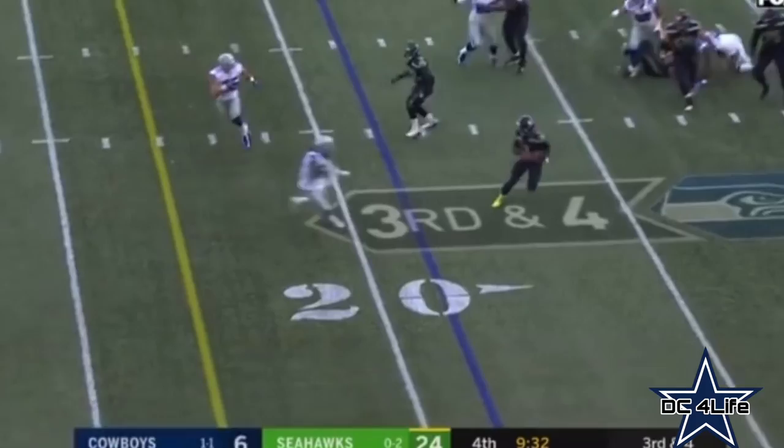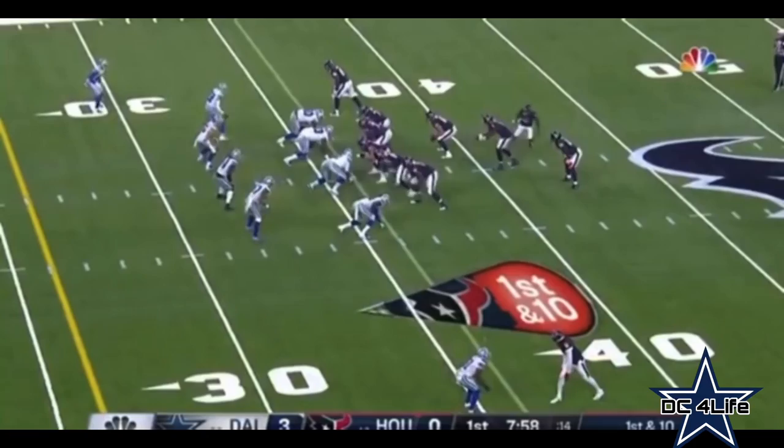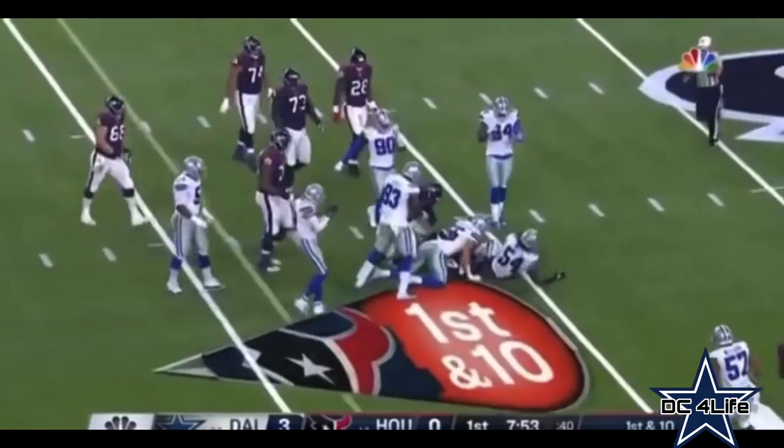Wilson steps through. Jalen Smith brings in a third down against Stafford in trouble pressure. Running back is blue. Watson's gonna keep, looks to lateral and can't — and Jalen Smith right there.